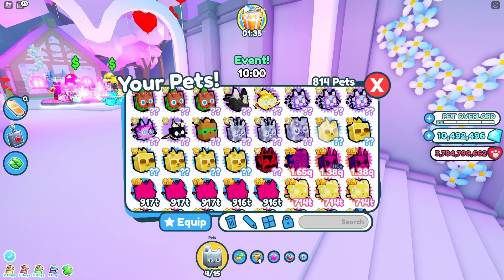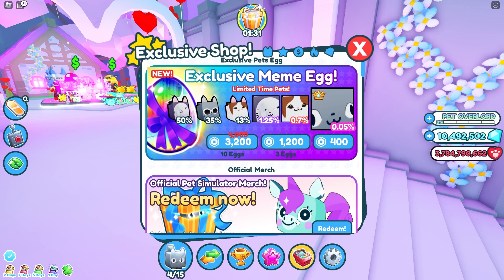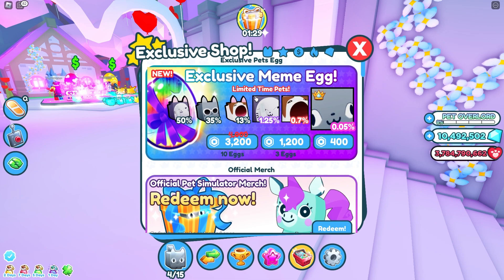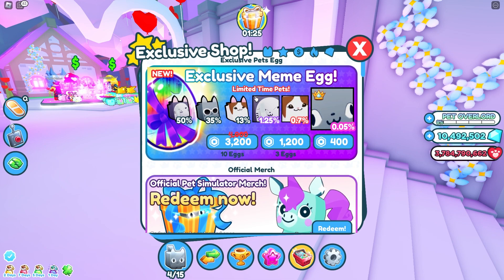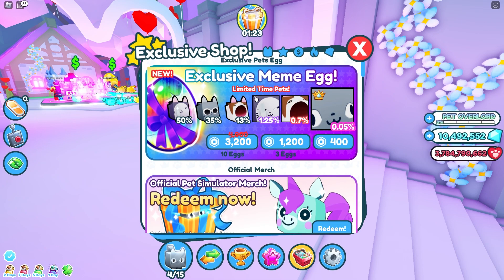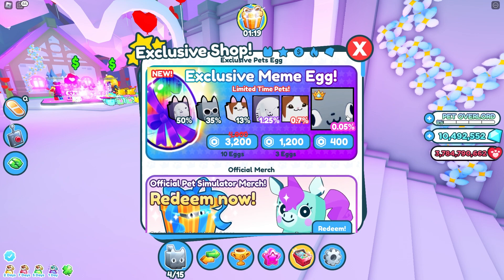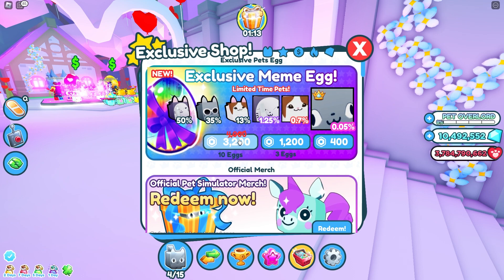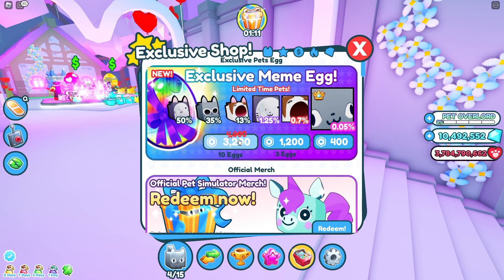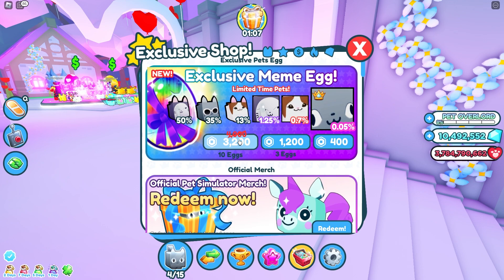Preston actually released a good update for once. Now let's check the exclusive shop because I already know he added a new pay-to-win egg. Yeah, exclusive meme egg — no way, that is sick! Popcat is on there — I need to get that. Titanic Hubert — come on, who doesn't like Hubert? But four thousand, three thousand two hundred Robux — I don't even have one thousand two hundred, I only have nine hundred twenty-six.